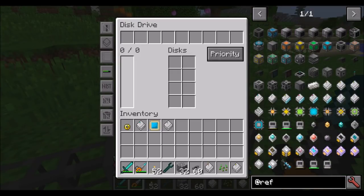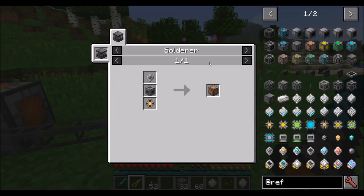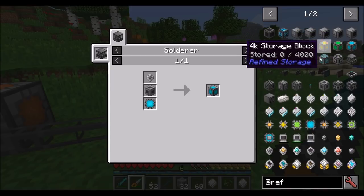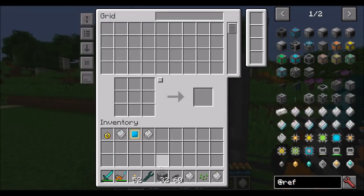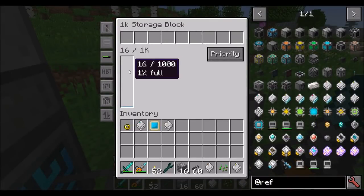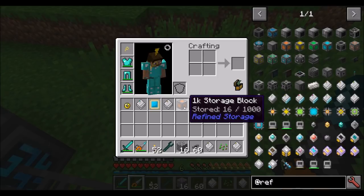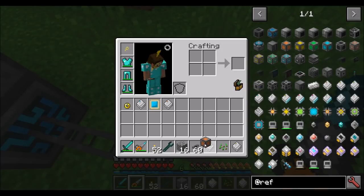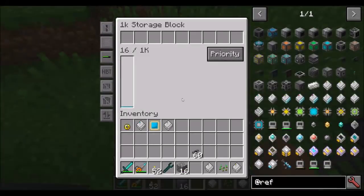It should be noted that if you don't want to use a disk drive early on, you can get yourself a 1K, 4K, 16K, or 64K storage block. These are blocks that work like individual disk drives — if you place items into the network, they'll be stored inside the storage block. Note that if you break and pick up the storage block, it retains the items that are inside. So those 16 pieces of cobble will remain when you place the storage block back down.